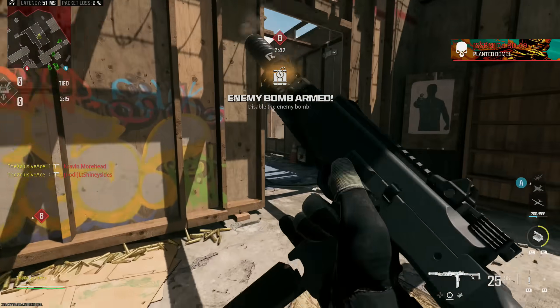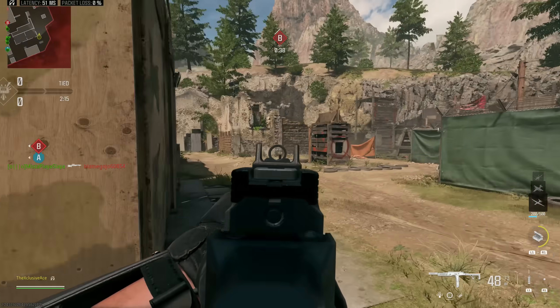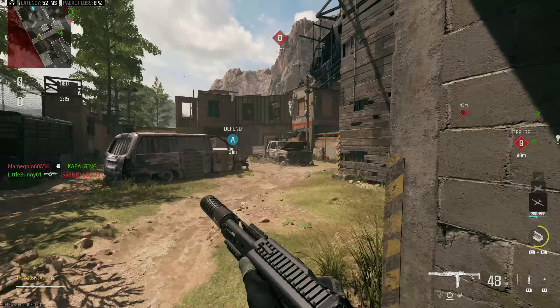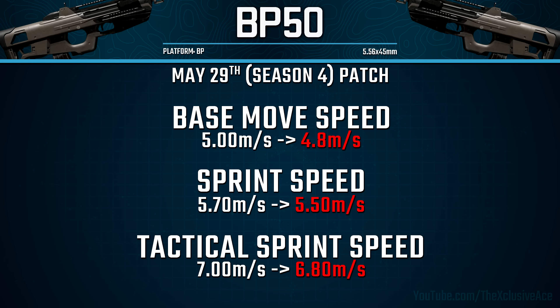Let's dive right into the assault rifle category. The BP-50 saw some nerfs — with the base BP-50, not using the aftermarket part, we saw some movement speed nerfs. Before Season 4 this gun was a big outlier in the assault rifle category, the best or at least tied for the best. They've now nerfed base movement speed, sprint speed, and tactical sprint speed, bringing these values more in line with other assault rifles.